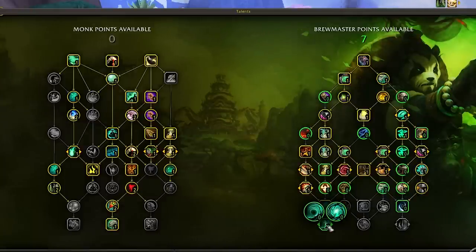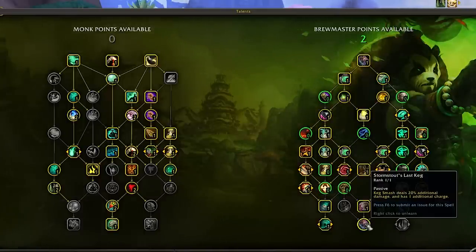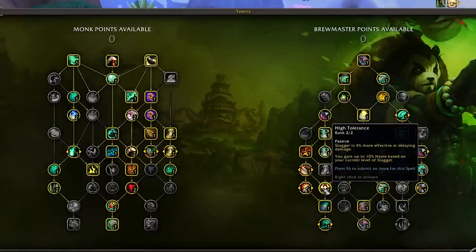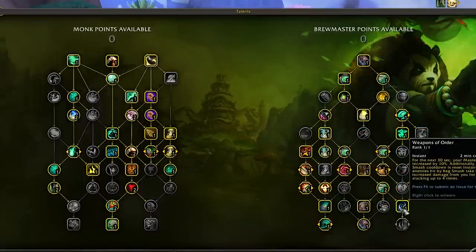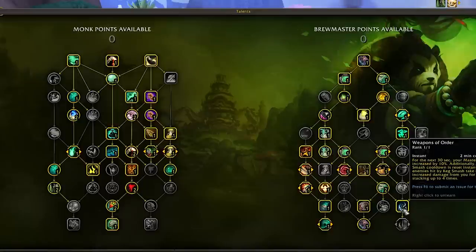We then sink points into Bonedust Brew and Bountiful Brew, followed by 2 points into Elusive Footwork, then Exploding Keg, and Stormstout's Last Keg — which completely removes the minimal haste requirement for Keg Smash, letting Brewmasters focus on other stats. With two points remaining, a lot of players put points into High Tolerance: while in red stagger you'll have much more haste, resulting in a more fluid rotation and cooldown recovery for Keg Smash and allowing more frequent use of Celestial Brew and Purifying Brew. Some players spend one of those points into Weapons of Order for mastery and a Keg Smash reset.